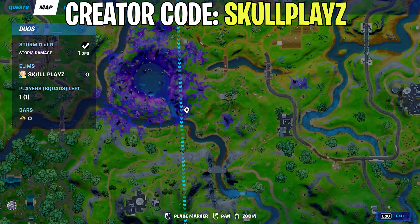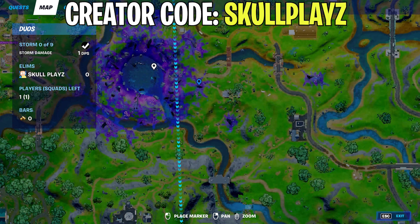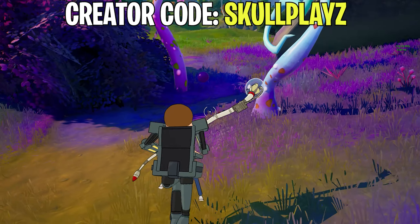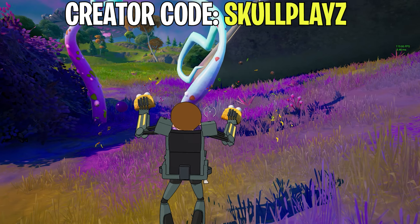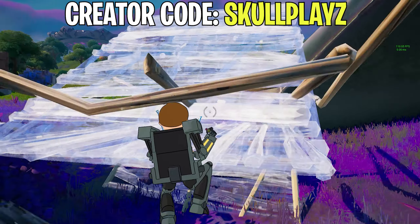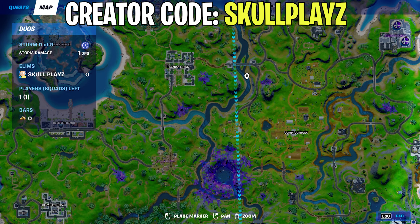The second location will be exactly located near the Dust of Spire, where the Spire got destroyed in Season 6. You can exactly spot the second orb here. Go ahead and collect the second orb, then head towards the third location.